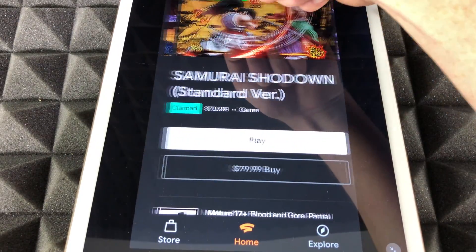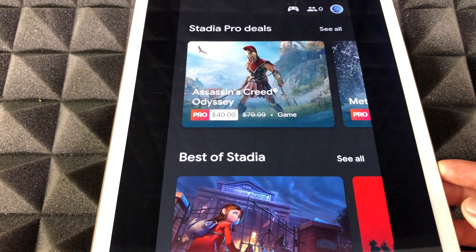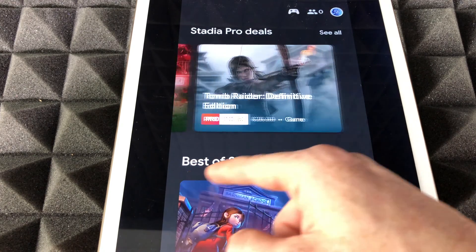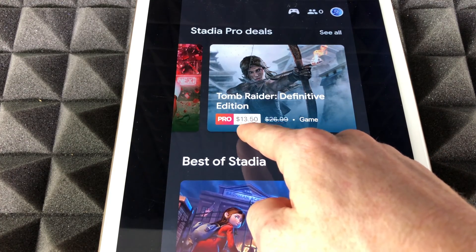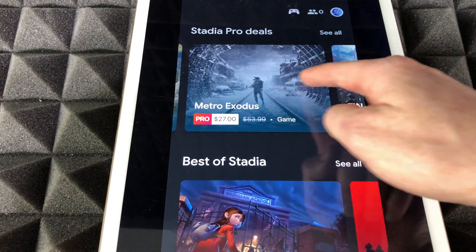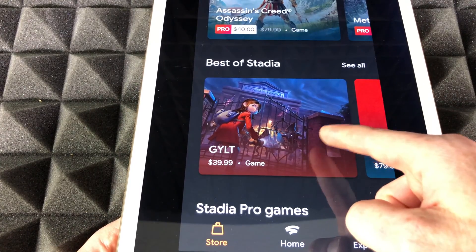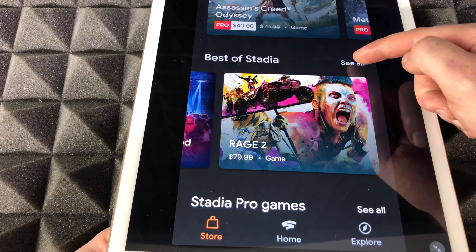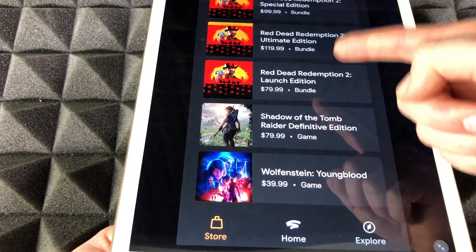Something else to point out is the Store. If you want to purchase any games, just go through here. You'll see Stadia Pro deals — for example, one is listed at $26.99 but discounted to $13.50, and another is $40 with a discount. Everything has a discount for Stadia Pro. Scroll down to see Best of Stadia and all available games. You can tap 'See All' to view everything available to download.